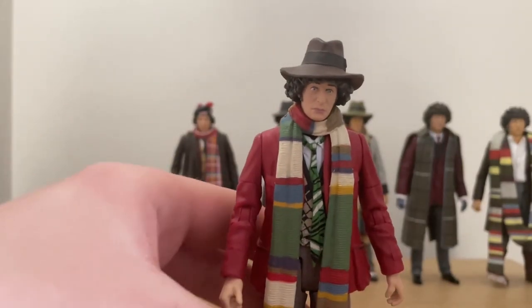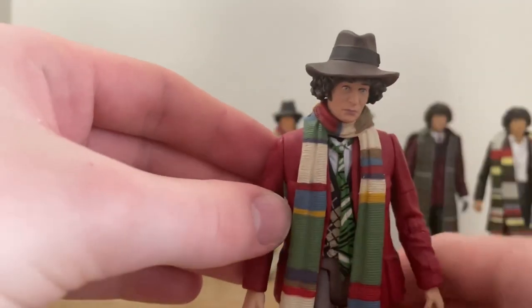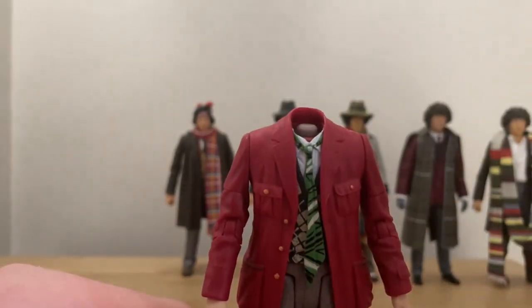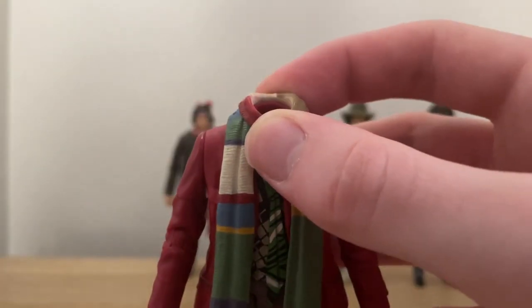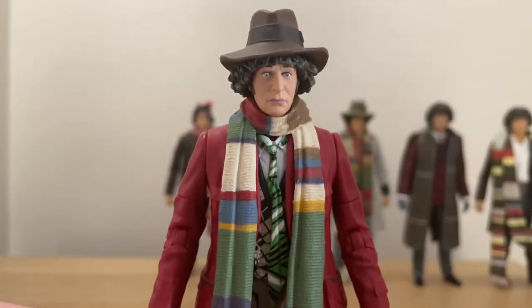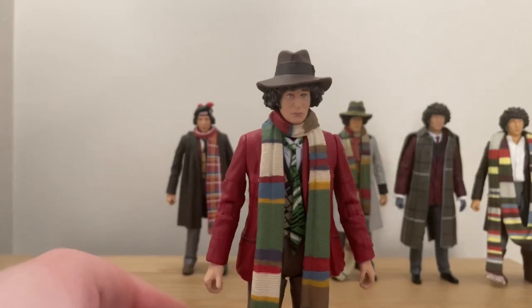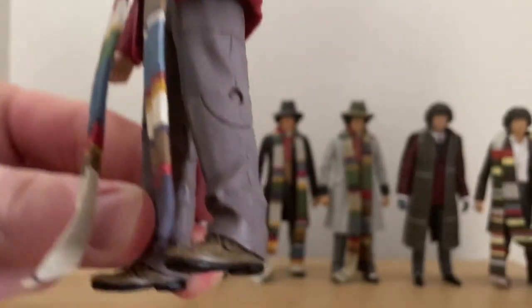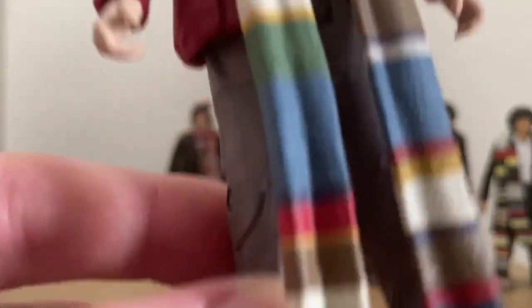The next one is my most recent one - excuse the head because it's broken. This is the Fourth Doctor from Robot, from his first series. You can take the scarf off to see everything else underneath. The peg snapped - it only happens with these Series 12 figures - so the scarf is useful to cover up the join, making him a little bit taller. He's got a bit of a giraffe neck, but he's got the scarf, the bright red coat, little cotton buttons on the back, the weird floppy tie, a little cardigan thing, and the best thing is the trousers - they were kind of cottony and fluffy, and the figure captures that texture so nicely.